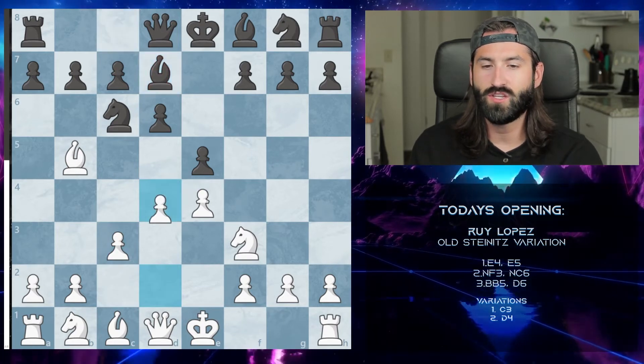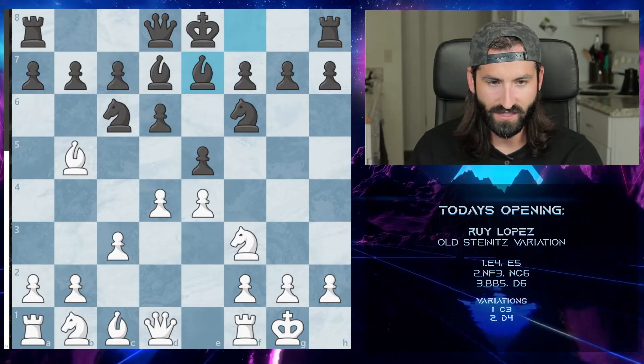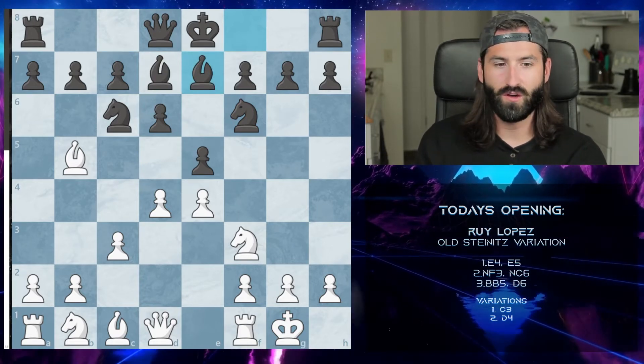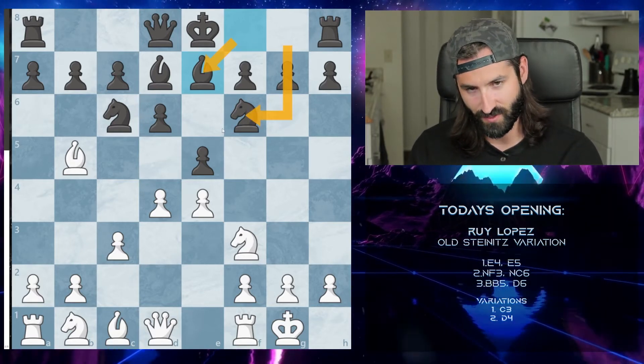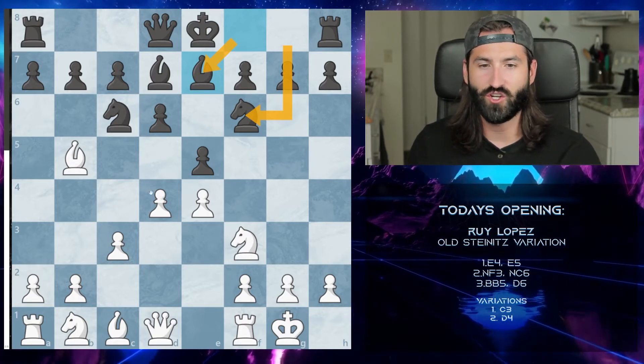Another c3 variation you might see: after going to d4 and the knight comes out, we castle, and if the bishop goes to d7 we're still up by a whole point even though no material has been exchanged. After they develop their pieces out we have a good advantage and can just play chess from this point on.